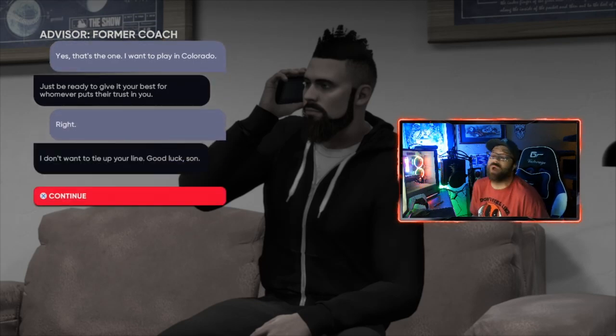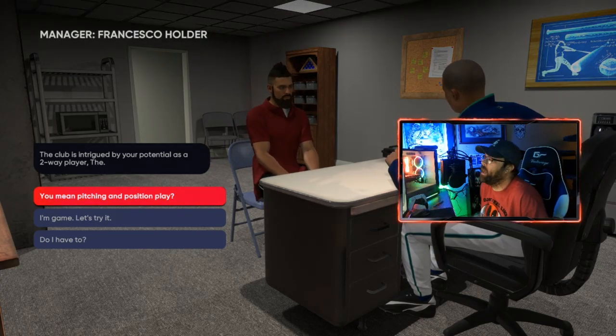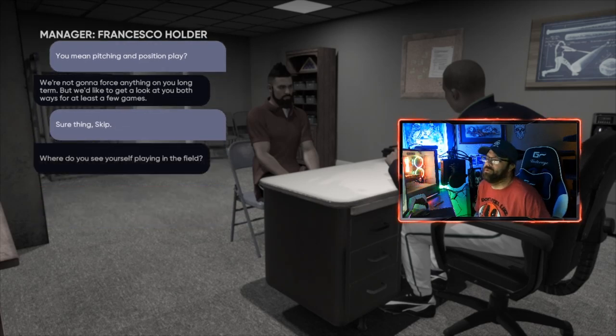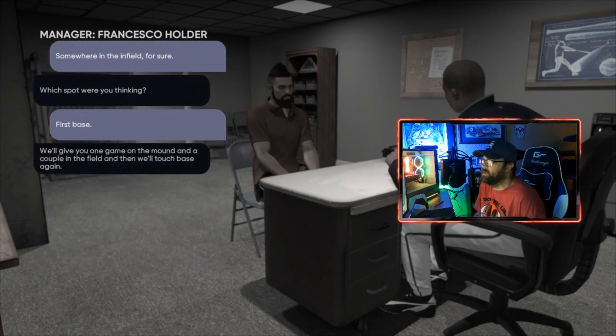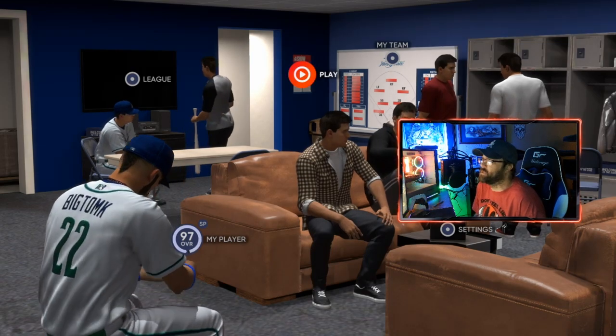It's gonna go through the draft, the phone call, and everything — skip through all that. You're gonna get drafted to the Rockies. Now we're doing pitching only in this one, but when you start they're going to force you to do two-way play. So just select a position — it doesn't matter, we'll select first base for the infield. After a couple of games you're gonna get an option where you won't have to do two-way play anymore.